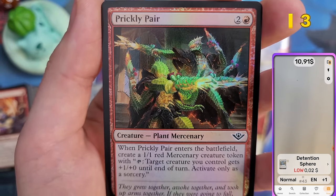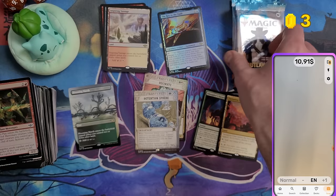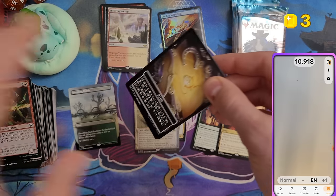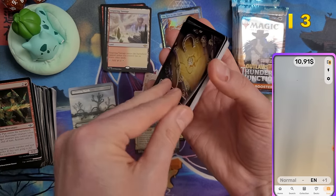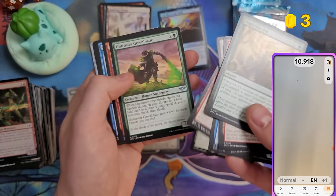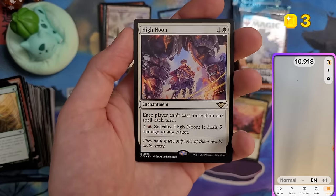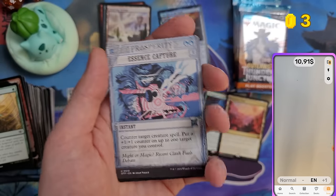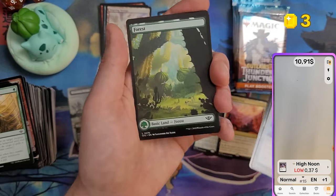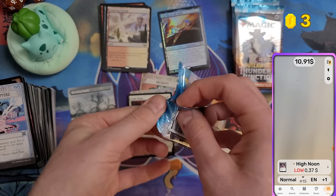Prickly Pear in foil — I really like the cactus creature designs. An art card at the end. And a bounty card — Hi Noon, which I also like the artwork on. But 37 cents, so nothing significant, and nothing else valuable.